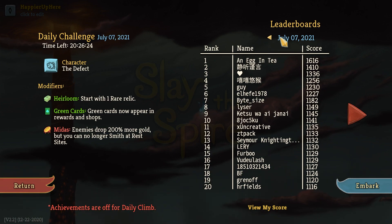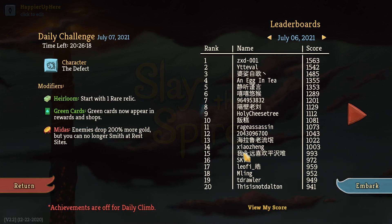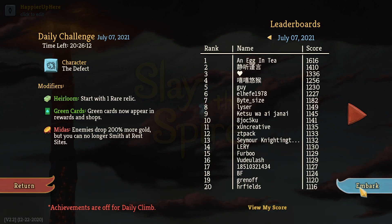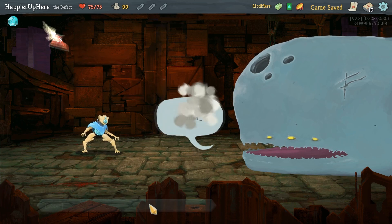This combination is definitely way better than what we had yesterday. Yesterday was really painful — only the top 14 were able to pass a thousand points, which indicates just how brutal that run was. Check out that video if you're interested. Anyway, let's move on to today's run: Heirloom, green cards, and Midas. I'm not upgrading.